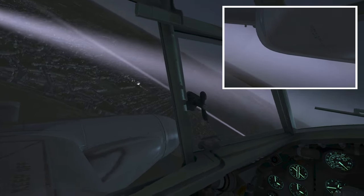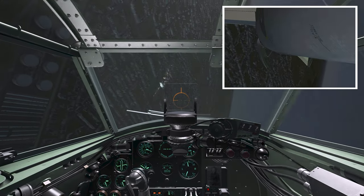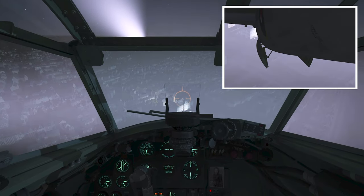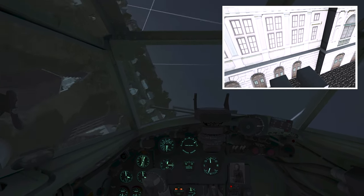Oh, there it is! Bomb doors open — I see it, there's the spotlight. Open the bomb doors. Bomb doors are open. 250-pound bombs right on it. We only get one pass. Bombs away. Let's go low — make sure not to hit the ground right here.